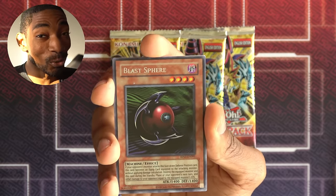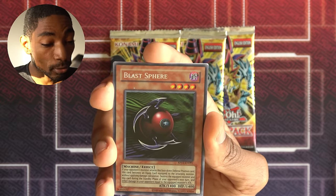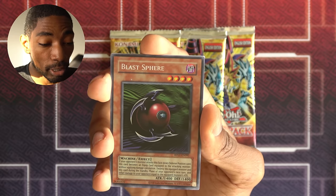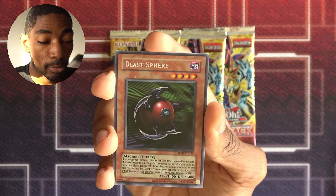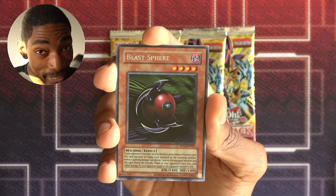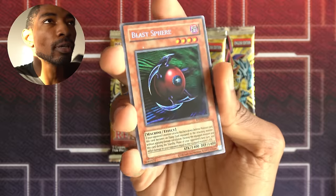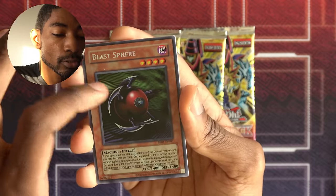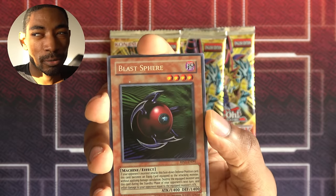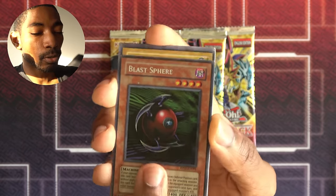Blast Sphere! That's huge. If your opponent's monster attacks this face-down defense position card, it becomes equipped to that attacking monster without applying damage calculation. Destroy the equipped monster and this card during the standby phase of your opponent's next turn, and inflict damage equal to the equipped monster's attack. This could be a really big deal — like a huge comeback card. And it's a Mystic Tomato target, although you could search it with Sangin. Pretty nice.